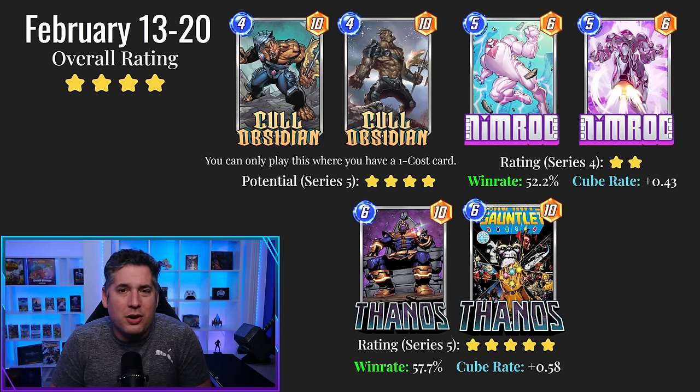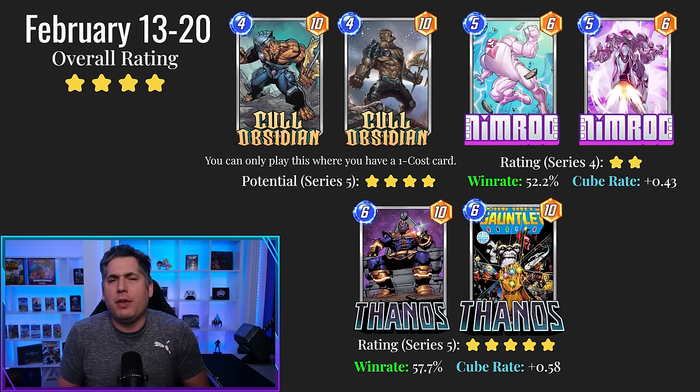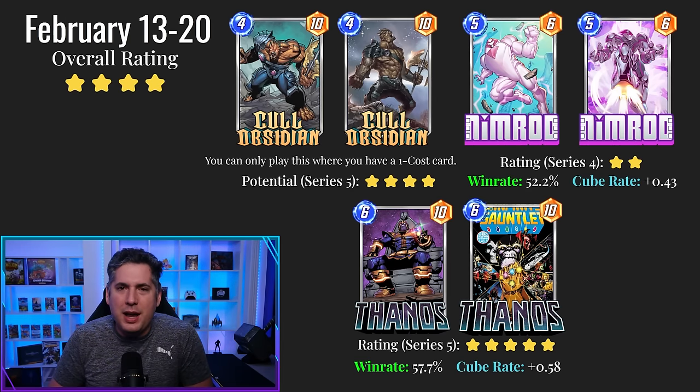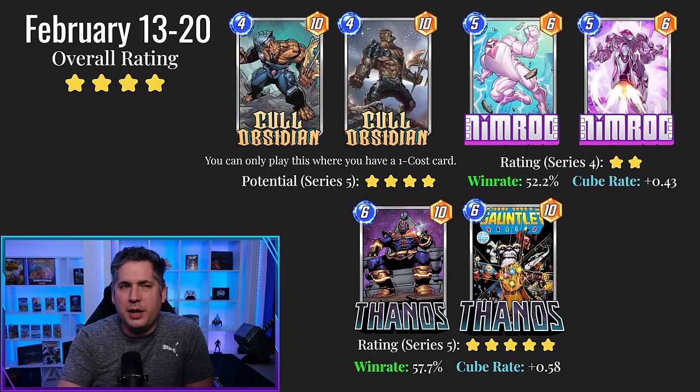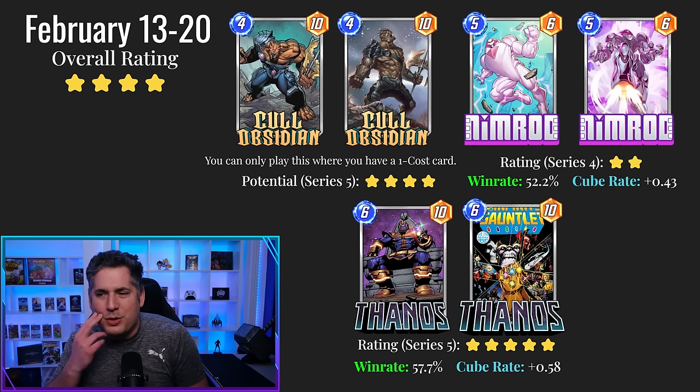I actually really like Cull Obsidian. This card is really interesting — it's a 4/10 power, Scarlet value. It's just 4/10 power, and even if it's in Shang-Chi range, they're going to commit a four-drop to take out your four-drop, which is fine. But it's only a net plus-three power with Shang-Chi, and now you get to play your other big cards anyway.